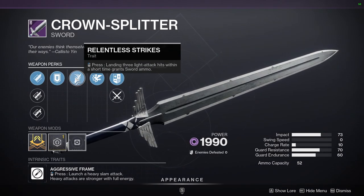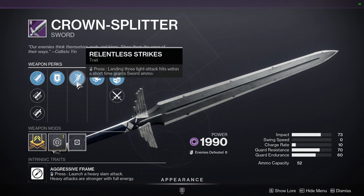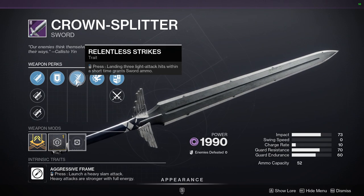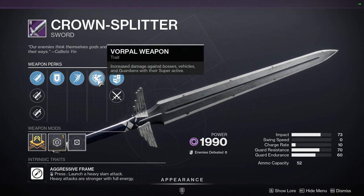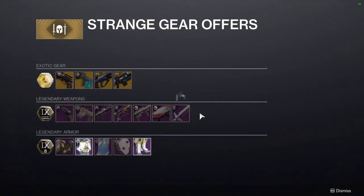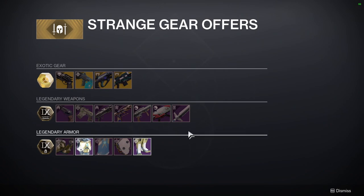Crown-Splitter with Relentless Strikes and Vorpal Weapon — probably super decent since landing three light hits within a short time gives you more ammo, and Vorpal is always active but only on bosses. So it's a matter of whether it's worth it for you.